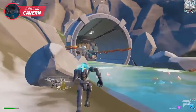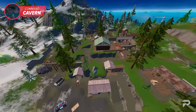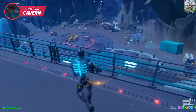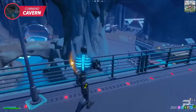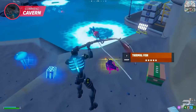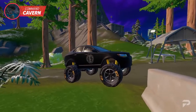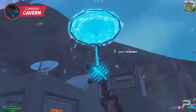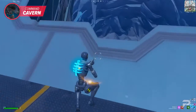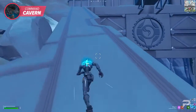With nearby POIs such as Camp Cuddle, The Fortress, Log Jam Lumberyard, and Shifty Shafts, there are plenty of locations to rotate to after gathering loot. The real beauty of Command Cavern is how it has everything you need to start your game right. Even if it's too crowded, there are fishing spots for competitive floppers, bounce pads for quick getaways, IO carts with chunkers, and wheels to get to your next POI quickly. If you don't want to travel by car, you can also use the updraft and cannons to launch yourself wherever you need to go.